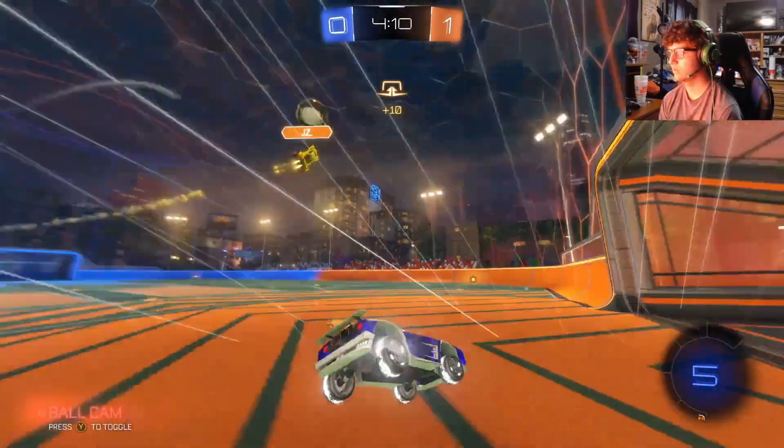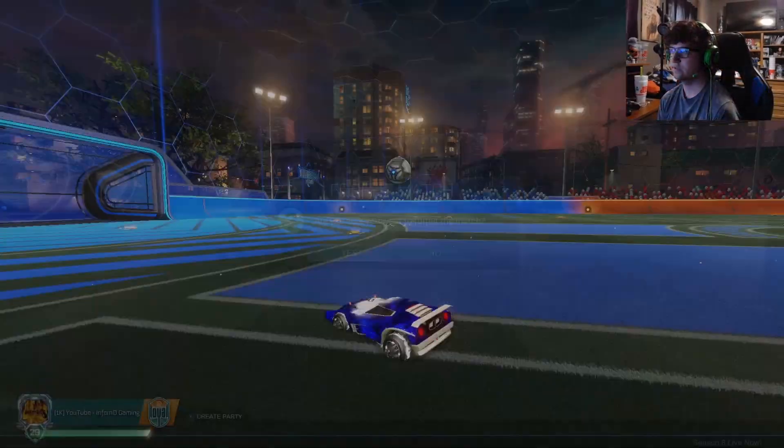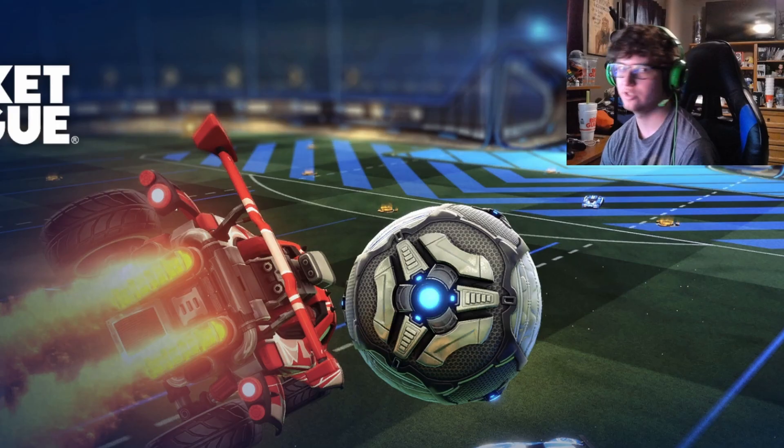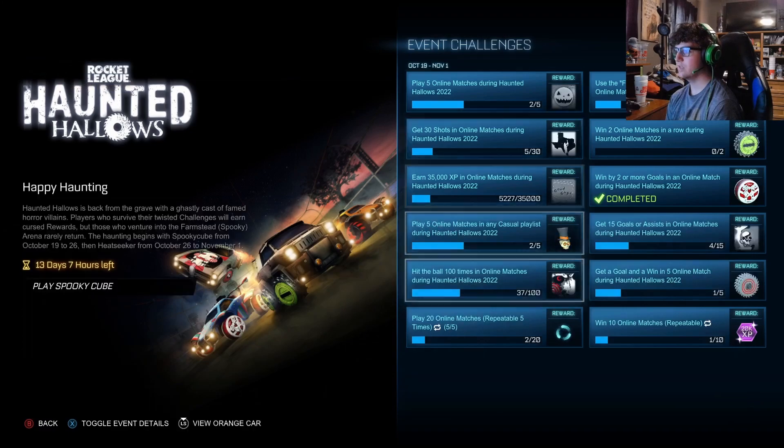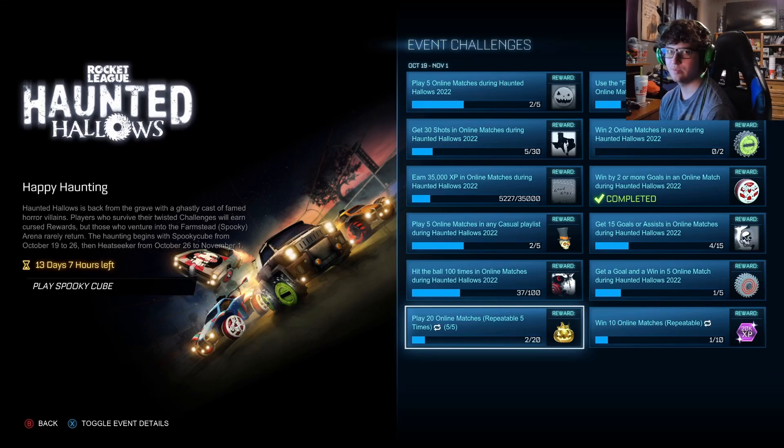At 4 minutes, go in and forfeit the match. Say GG — GG is optional, but I would say it because that's just nice. Then check your view challenges, and there you go — you went from 1 to 2, or however many you had, plus 1. Just repeat the process until you have all 5 Golden Gifts.